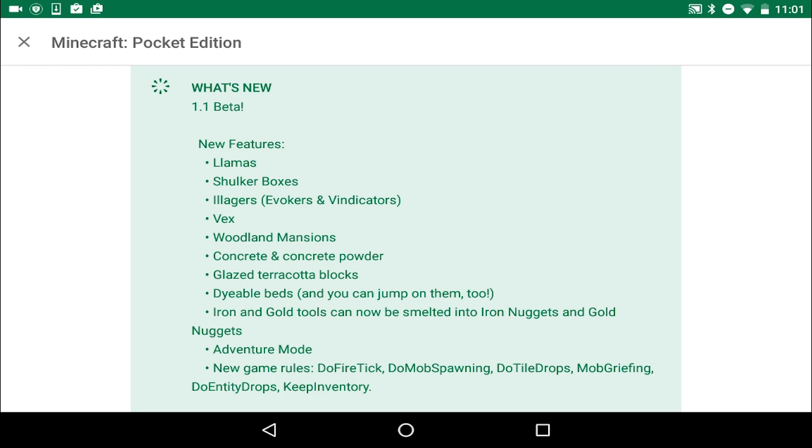We also have glazed terracotta blocks, which are blocks with patterns. Sorry if I get some of these wrong since I haven't played Minecraft PC in a long time — feel free to correct me in the comments. We have dyeable beds in tons of different colors: red, blue, green, yellow, pink, and more. We can also smelt iron and gold tools into iron and gold nuggets, which can then be crafted back into ingots — so you can basically reuse tools.